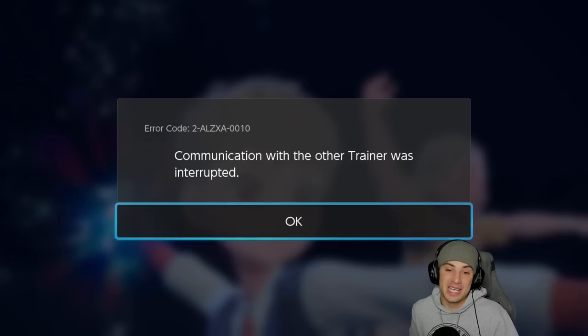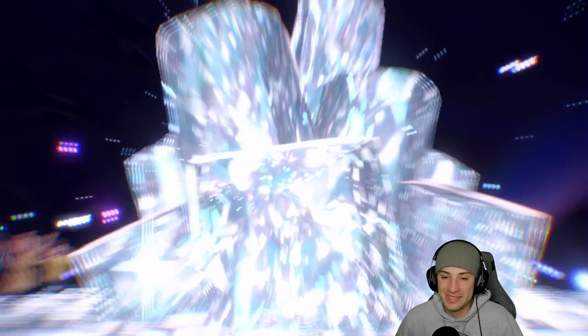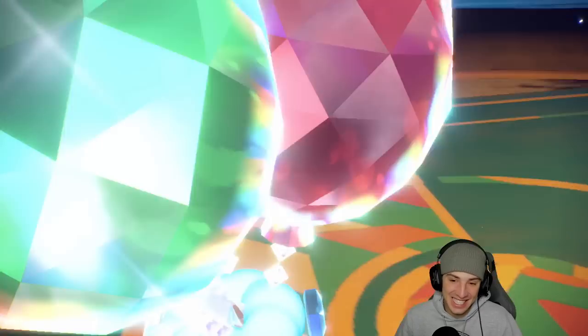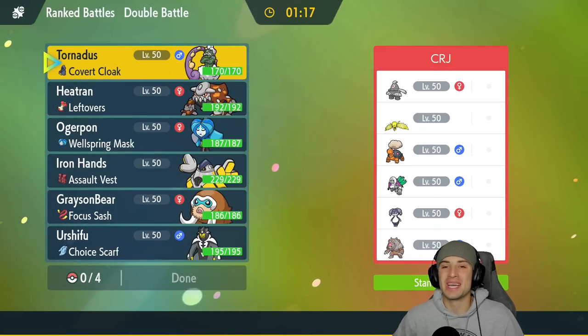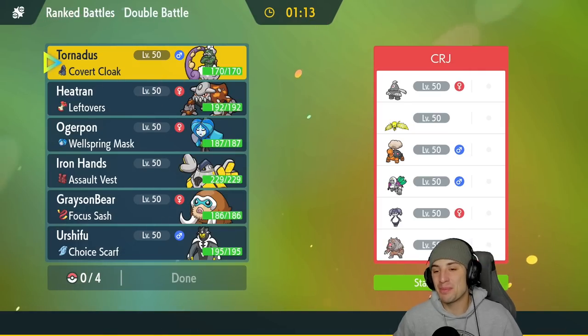I realized they were Terastallizing into Flying and wanted to go for a Terra Blast into Urshifu, but then they saw we swapped into Iron Hands and it just soiled their plan — really did them dirty. Final match is on its way. This is already a victory at 2-0, making two opponents turn off their console — I love it!